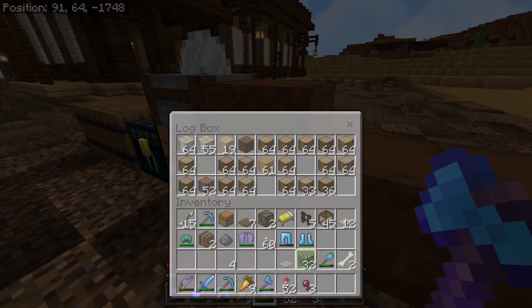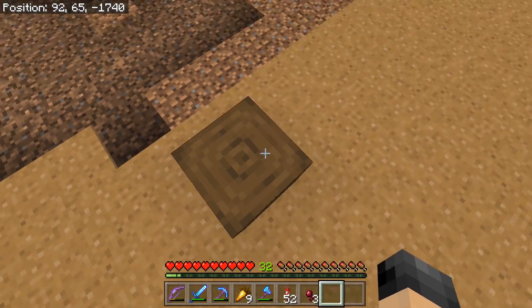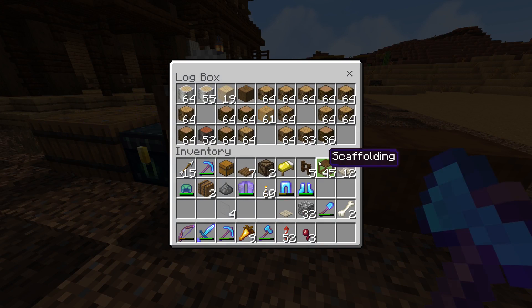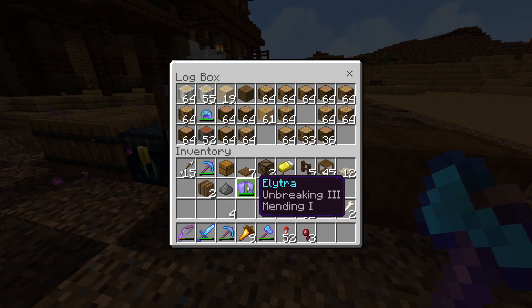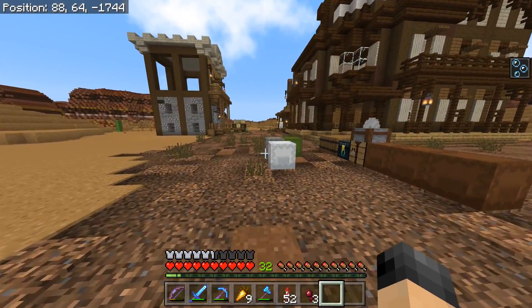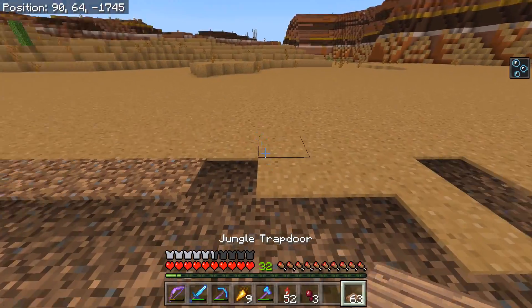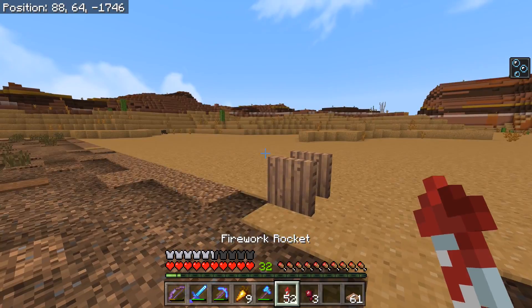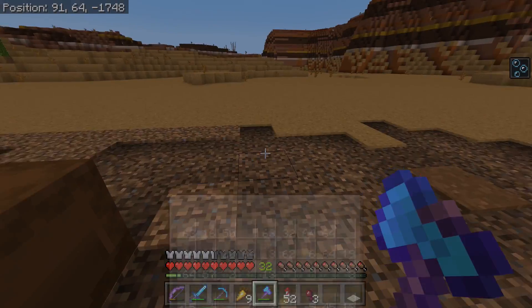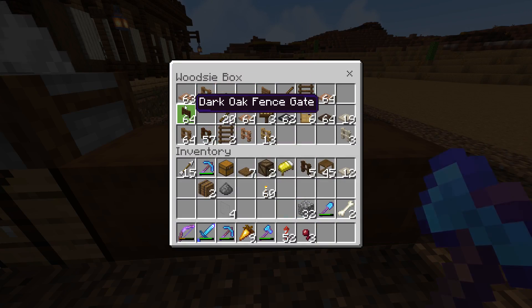I wasn't really a big fan of that look in the past but my mind's changed a lot. For the new texture pack, which I'll be updating, I'm pretty happy with where it's at right now. Oh, and the jungle trapdoors are pretty cool too — you can use those for other stuff. How do the pressure plates look? Okay, they look more like the planks. Alright, let's grab all my wood shulkers.